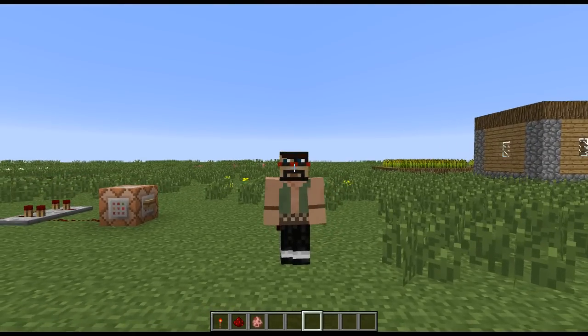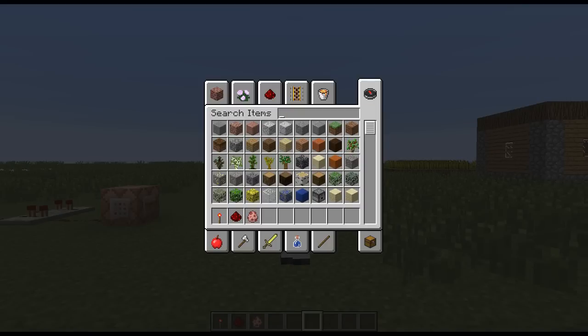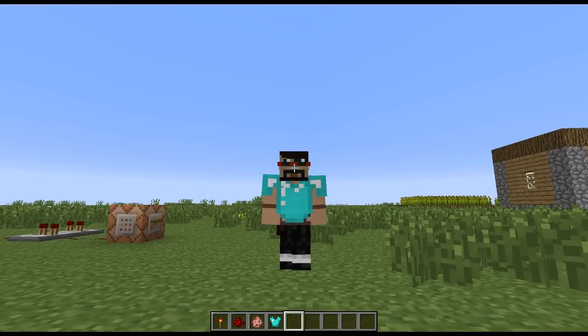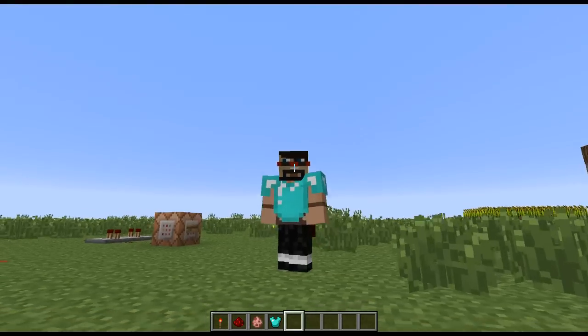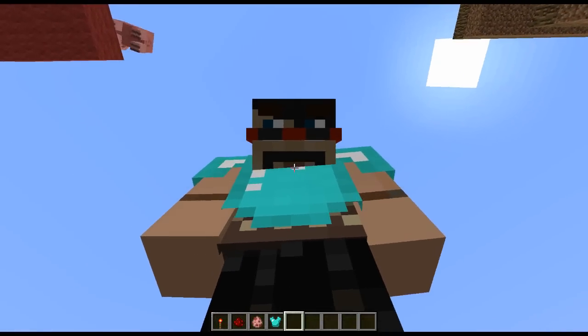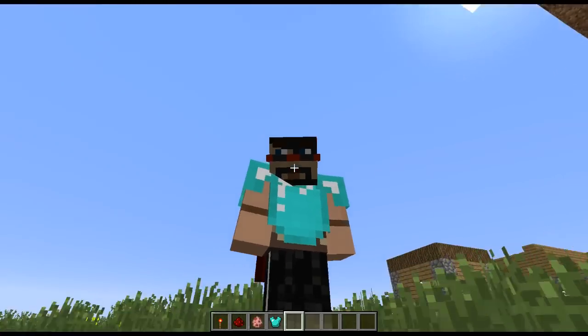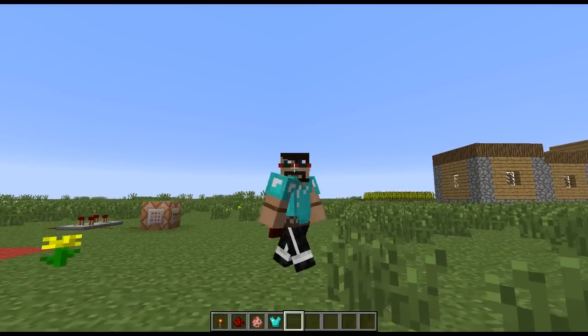I believe armor still looks the same when you wear it. If you make part of the extra layer transparent, you should be able to make it almost look like you have armor, which is kind of cool. Armor still looks pretty much the same — it's just that there's a little bit less of a bounding between your jacket and the armor as opposed to your regular skin and the armor.